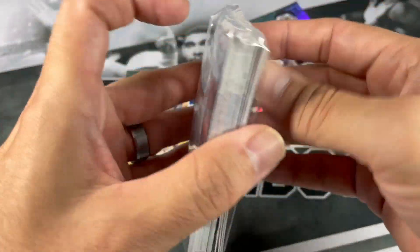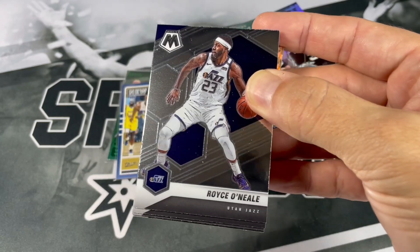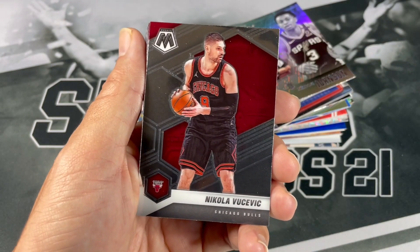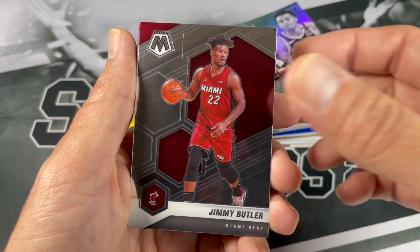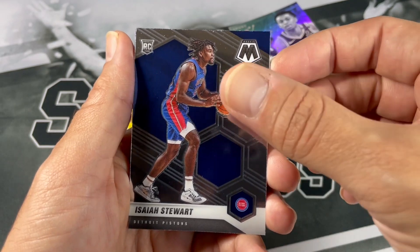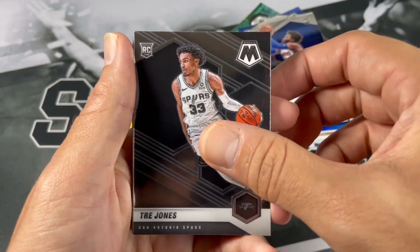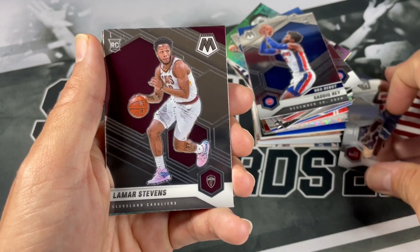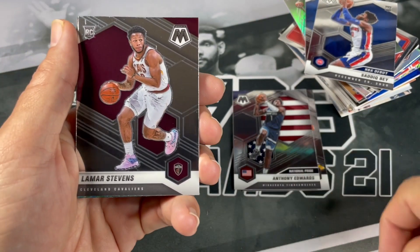We've got Royce O'Neal on the front. If you like these type of videos opening up mystery packs and fat packs, if you haven't subscribed please do so. Royce O'Neal, Nikola Vucevic, Grayson Allen, Enos Cantor, Jimmy Butler, Bogdan Bogdanovich, Will Bartson, Isaiah Stewart, Sadiq Bey NBA debut, Jay Jones. Nice — Anthony Edwards National Pride. Very nice. We're going to put that in the notable stack.